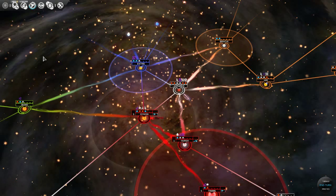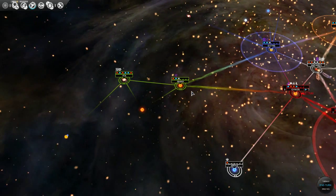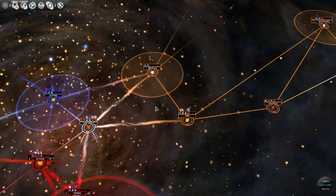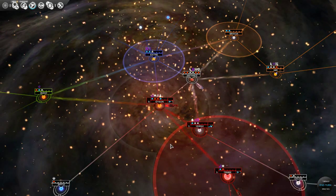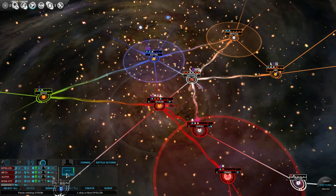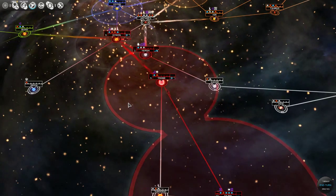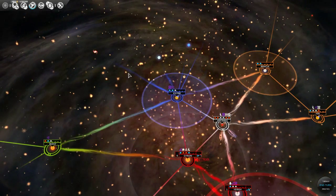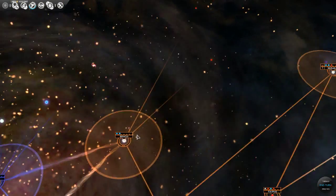Hello everyone and welcome back to Let's Play Endless Space. We are up to part 5. In the last video we were getting ready to go over to the green pilgrims and wipe them out — they've been really annoying us. All our AI factions are pilgrims but for some reason these guys have been really annoying us. We're also getting started on making another fleet and I want to start on a scout at some point so we could map out the whole galaxy.